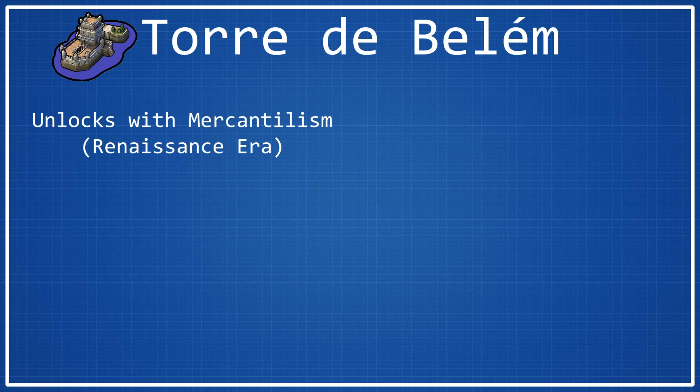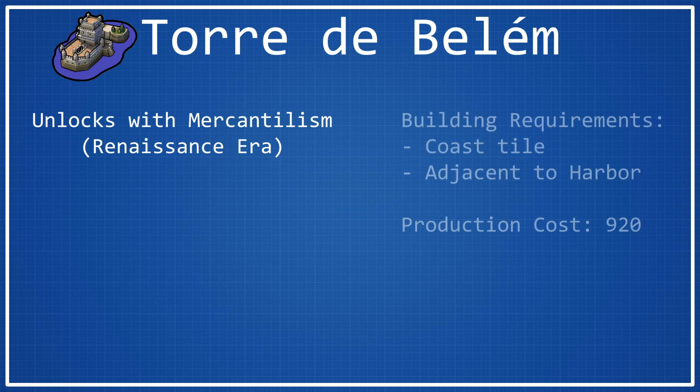As far as the building requirements for Torre de Belém are concerned, they are pretty straightforward. It just has to be on a coast tile that is adjacent to a harbor. So if you're playing any super heavy trade-focused civ, chances are you probably have at least one harbor in your land, so you'll have at least one spot to build this wonder.